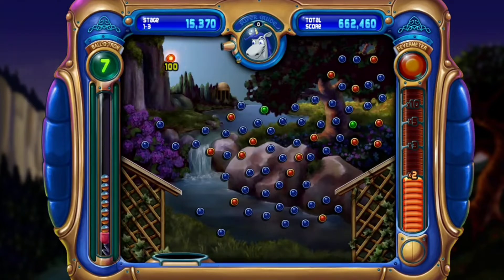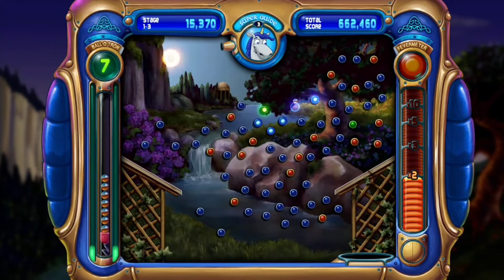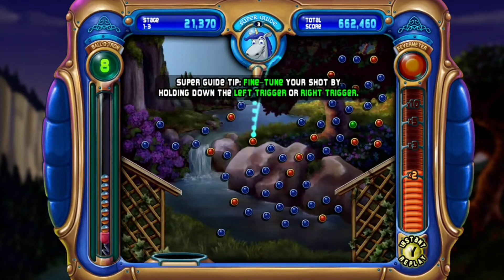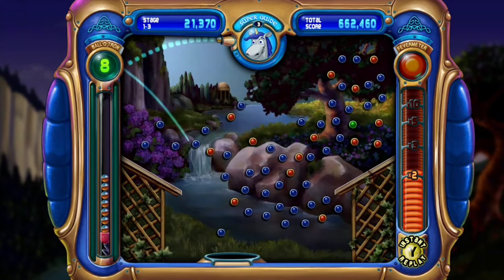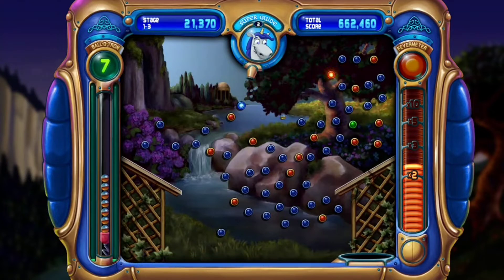I'm sorry for not uploading. It's kind of a weird issue I'll probably talk about in the future. Anyway, the unicorn's super is that it basically shows you the exact trajectory of the ball if it bounces off of something. So you can see how it bends around — I'm going to hit this blue one and it's going to hit this red one because it follows the path.